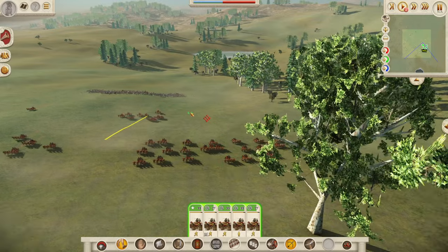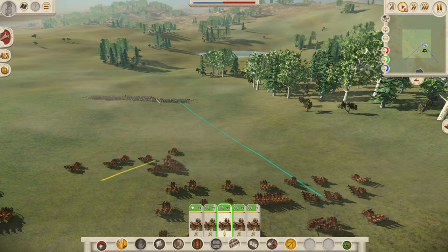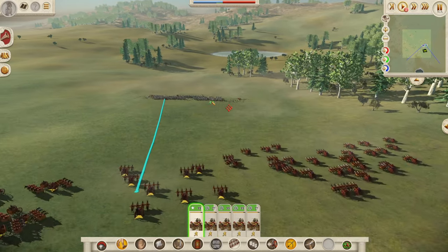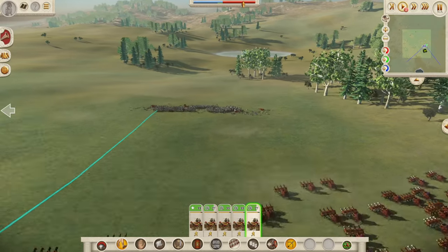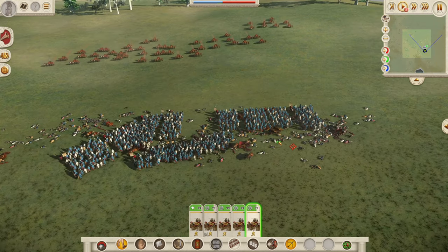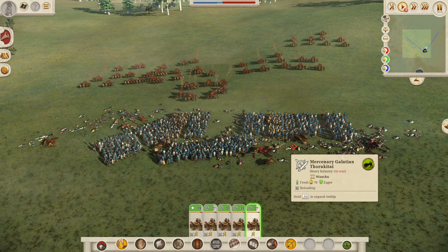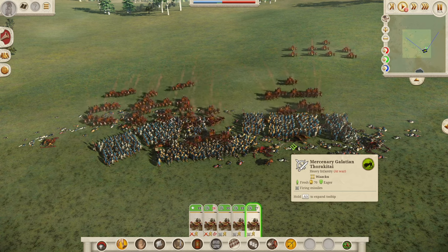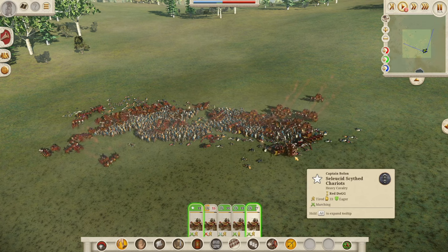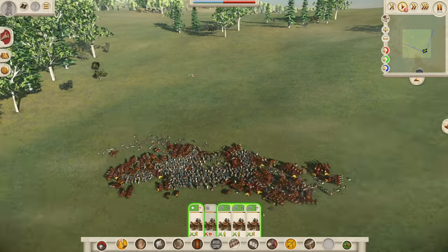They're mainly used, if you actually use them in-game in single player, as a morale shock item — not to initially charge the enemy. They're also fantastic against cavalry. Chariots are certified cavalry killers, so if you're using them in-game, use them to kill cavalry because they'll just ruin cavalry. Here they come again for the second time. Chariots do tend to route quite early because their numbers are low, so if they lose a few men it seems to the unit like they've lost a lot more than they have.